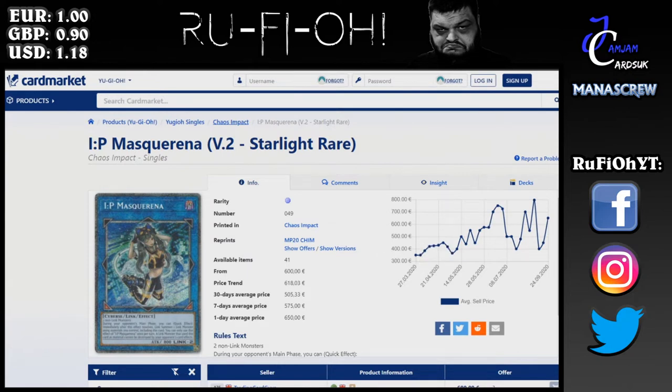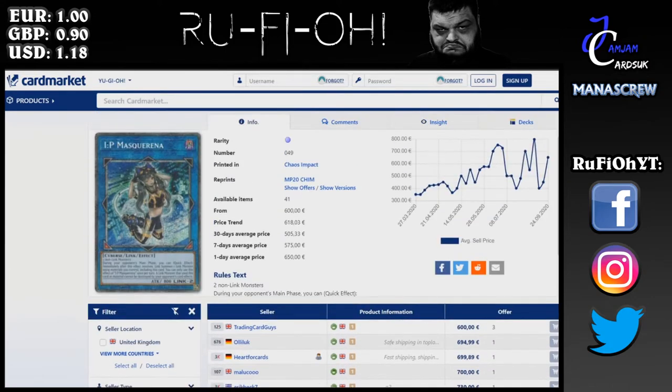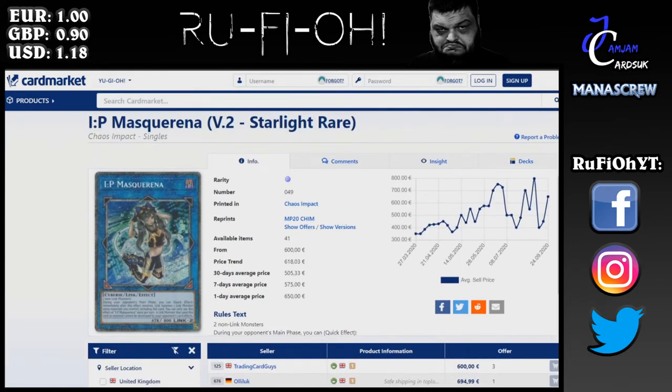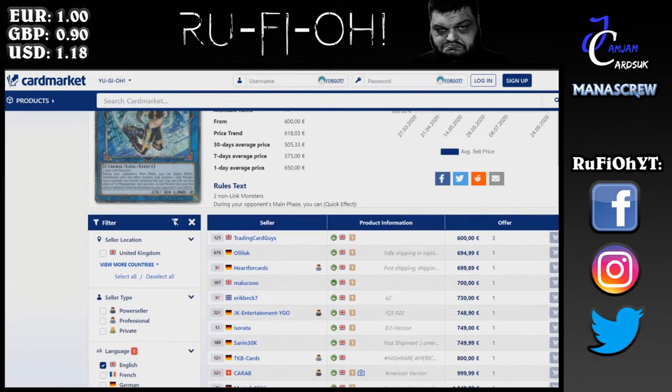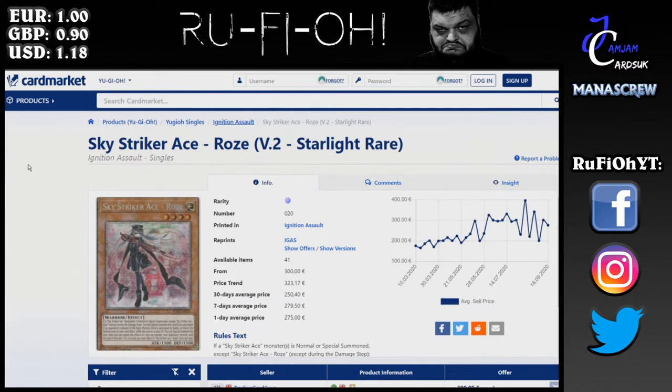IP Mascarena — one of the absolute fan favorites, for obvious reasons. A minimum of 600 euros is the going rate, and they go all the way up to around 1200 euros. I think this is one that, much like Appaloosa, is going to continue to rise over time. The overall price trend is heading upwards — you've got one below the actual price trend but the rest are way above, so expect the price to continue to rise.